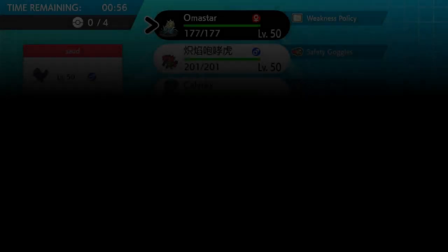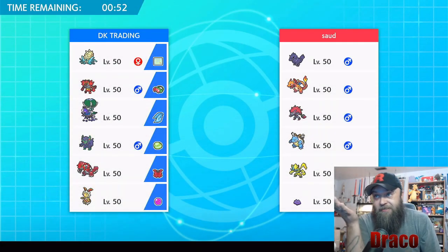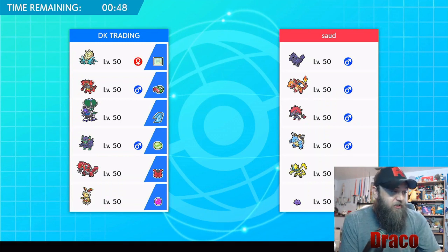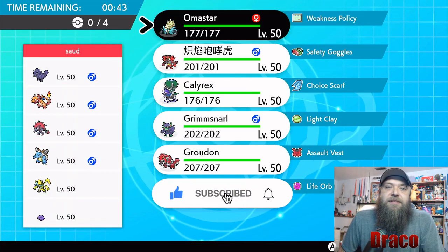Alright guys, bonus battle time! By God, what a team this is. That's the Zoroark thingy and a Ditto — they're just going to transform all over the place and I have no idea what we're going to do. Groudon can be a thing. Calyrex. My plan is to try and set up Trick Room — Max the Groudon first turn and set up Trick Room. But I didn't want to use Magearna to set up Trick Room because Charizard exists on this team.